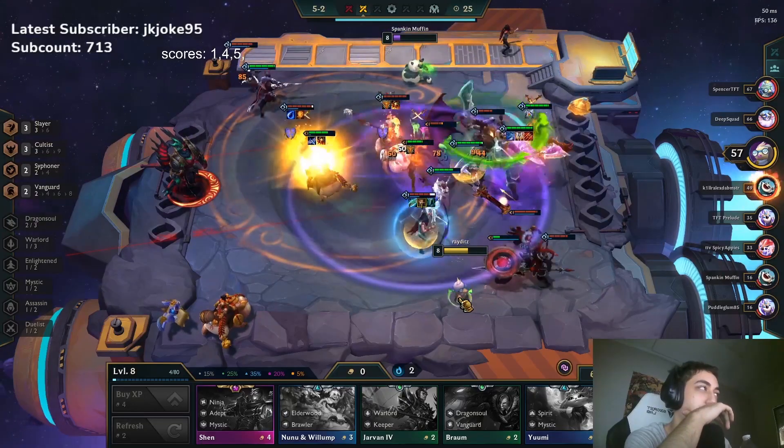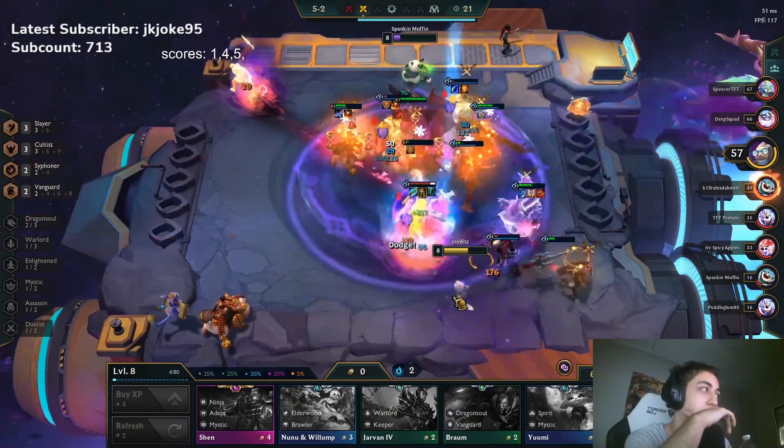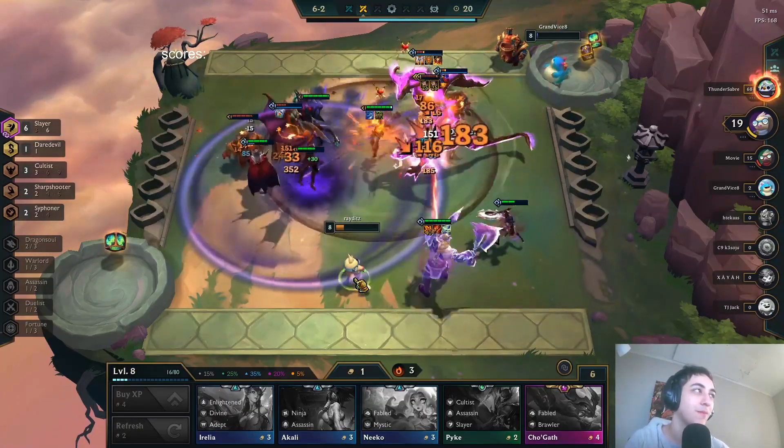Olaf needs at least Slayer 3 in order to enable him to sustain and carry the fight. Pike is the only Slayer that has an AoE stun, making him a strong unit at every stage of the game. Samira is a strong legendary unit who can wipe out the entire enemy team with a strong ultimate, and can also utilize full items picked up at the carousel in later stages of the game. For those reasons, Pike and Samira are the other Slayers you'll want to run alongside Olaf.